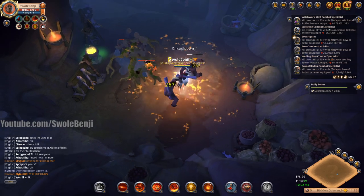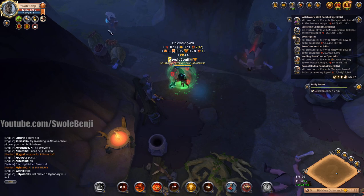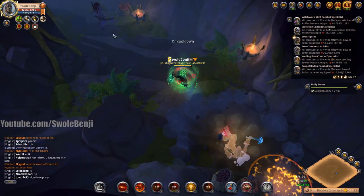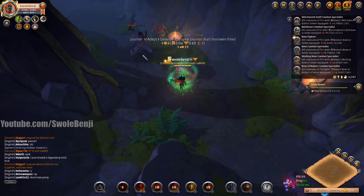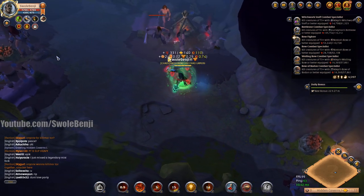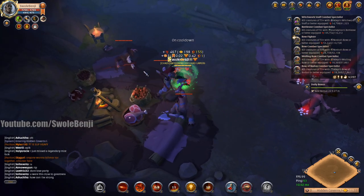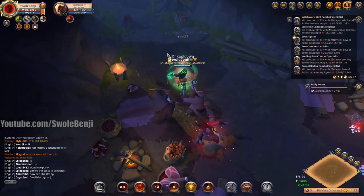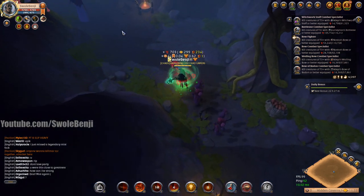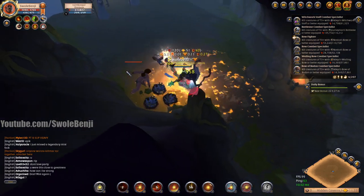I like to show the worst possible runs because it's more realistic that way - that way Reddit can't say I'm cherry picking my footage. Yes I know there's silver over there, I don't need to pick up every drop. I used that ability even though it had four seconds left on cooldown - I just like to push the buttons.